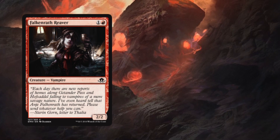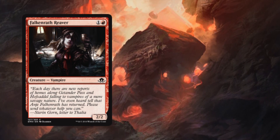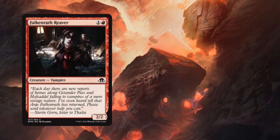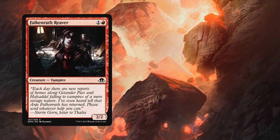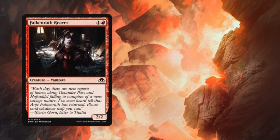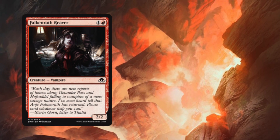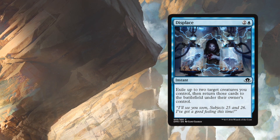The first is Falkenrath Reaver. This is Red's first ever bear — a 2/2 for 2 — and it has no downside, which is very exciting for the future of Red, even if it is just a vanilla card. Will this actually see play? Well, Red has got a lot of nice gifts in this set already, but I'm not sure there's currently a place for this card.